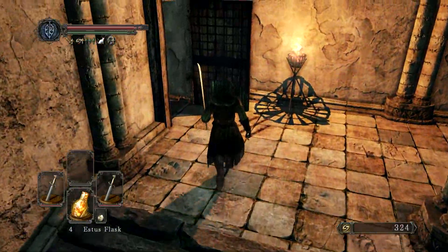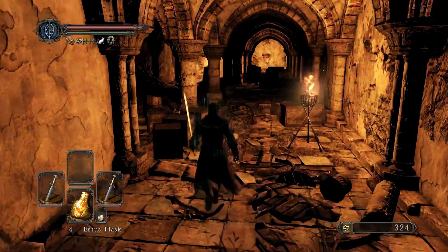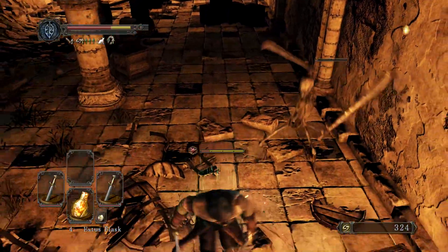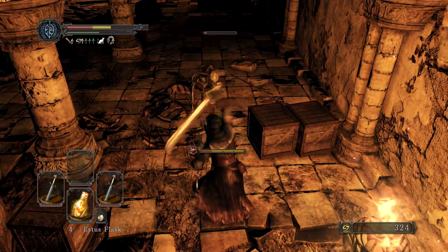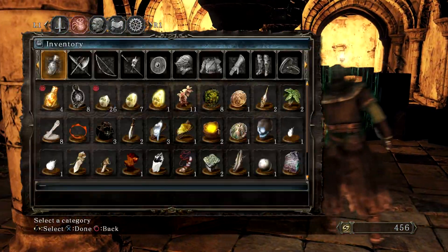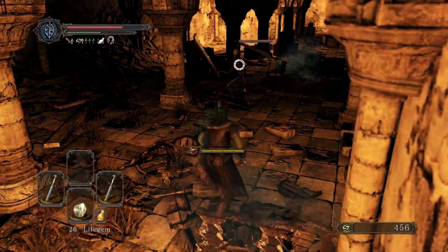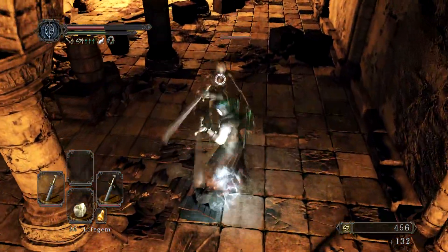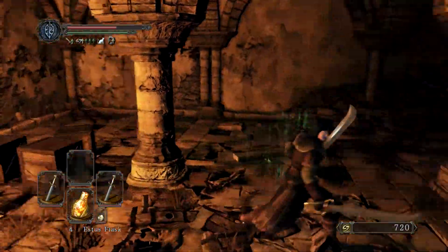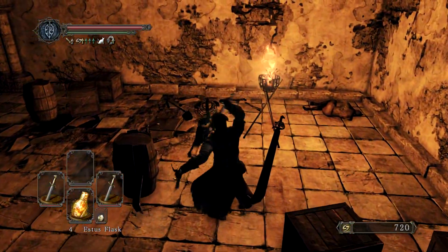They're not easily staggered — that's one of the problems. You can stagger them, but they have really good poise. Basically you'll get a few attacks off, like we're seeing here, and then they'll just hit you through your attack. They sit on their animations for forever in this game. I get it, it's a balance thing to make sure you're not just sitting there being invincible, but some of the animations in the game do take their sweet, sweet time.